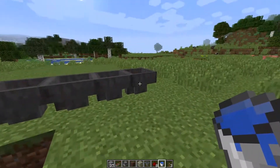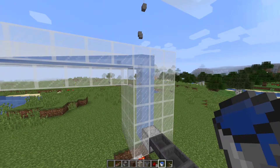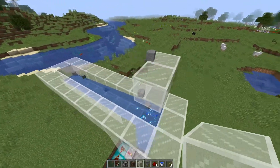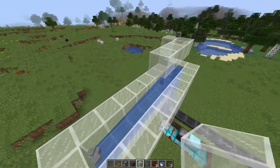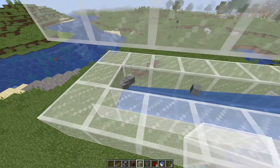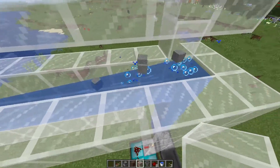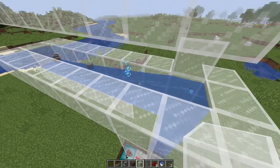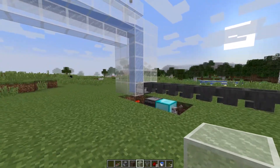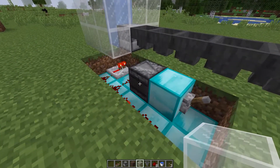Now if we turn this on and put some more stone in here, you'll notice that the items are getting shot up. Obviously we would cover the top here — go up one more like this. So they'll get shot up and then come along this stream, and then they will go along this way. What most people would do — and what I did in my let's play world — is have hoppers running right here. As soon as the items get shot up, they fall into the hopper and can be transported around and sorted. That is how you get items up an elevator, and this is the redstone clock you use to power them.